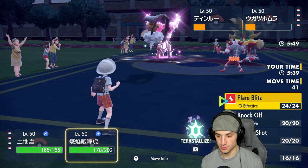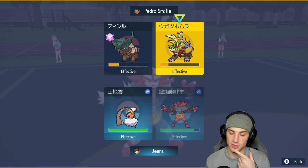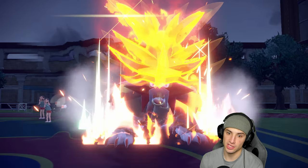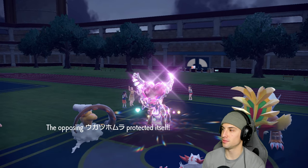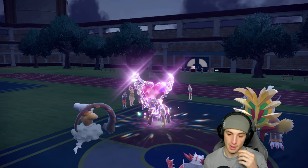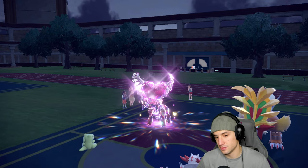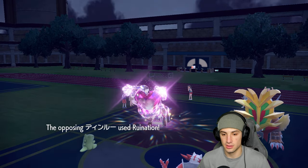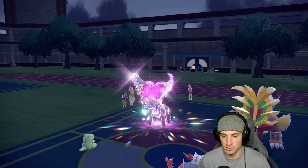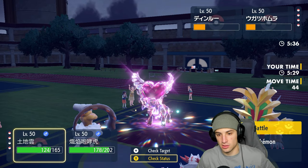He might Burning Bulwark — I kind of saw it coming. Fake Out gets blocked by Burning Bulwark. I didn't think he expected us to try to set up Substitute. Sub does go up, but then Tinglu uses Ruination into that slot which takes off the Sub. Ruination just knocks out the Substitute.